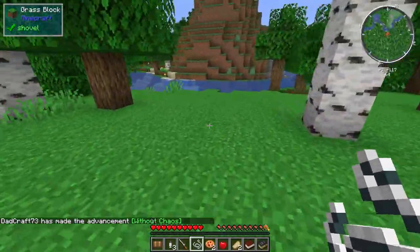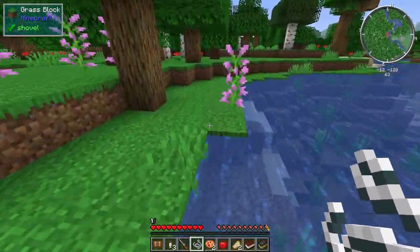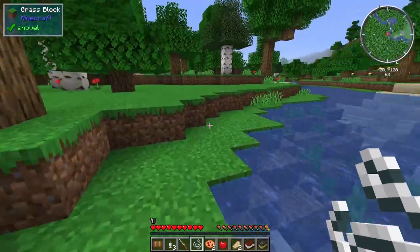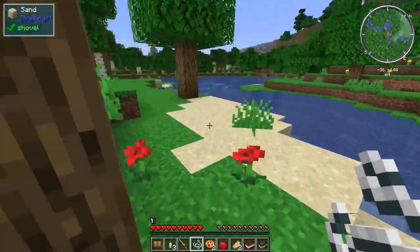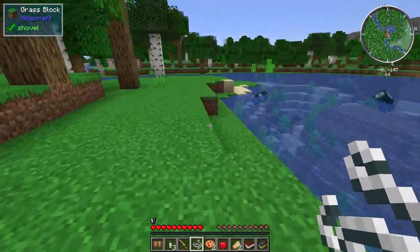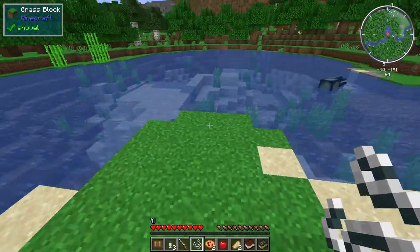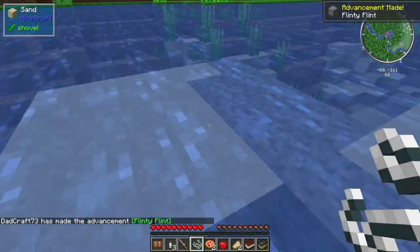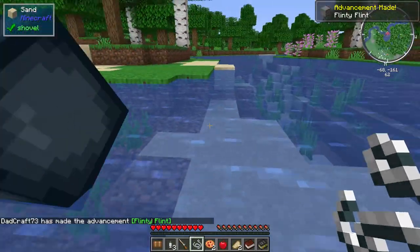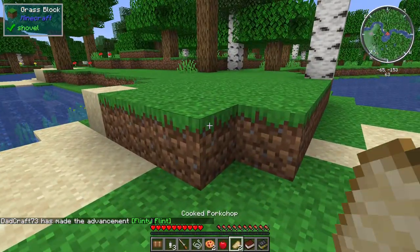We also need a little bit of gravel to get some flint. This is a 1.16.5 mod pack — the latest version — which makes me super happy. That also means we might get some additions or updates on a regular basis as mods become available. Let's go over by the river and find some flint.